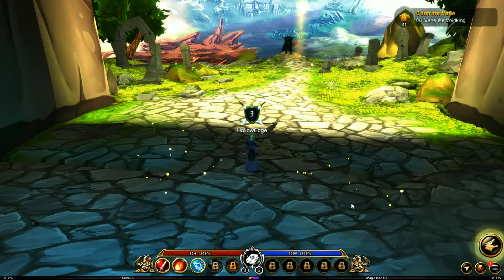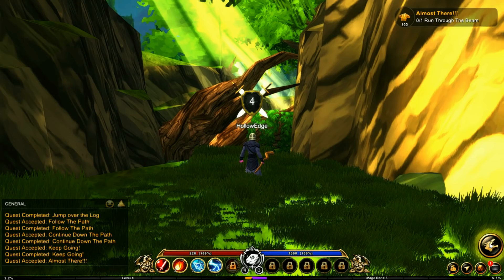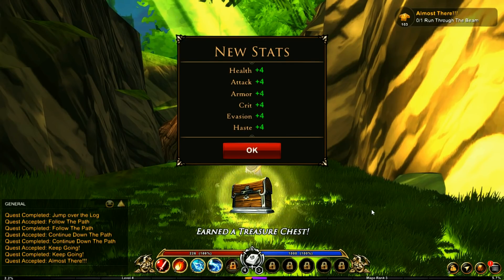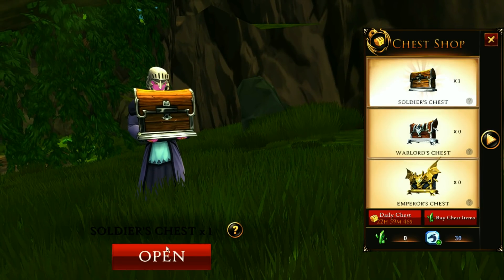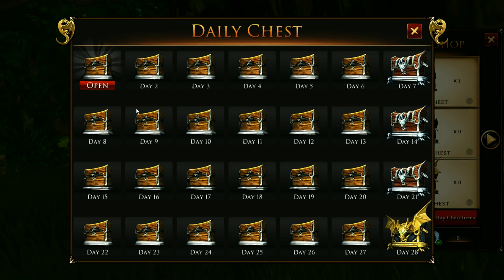As you notice throughout the levels at the beginning of the game, it's going to tell you that you don't have access to the chests just yet — you need to get to level 4. And once you get to level 4 and you level up, you can just click on that little chest right there, which will then bring you right there. This is completely separate from your dailies, so make sure to keep opening up your dailies.